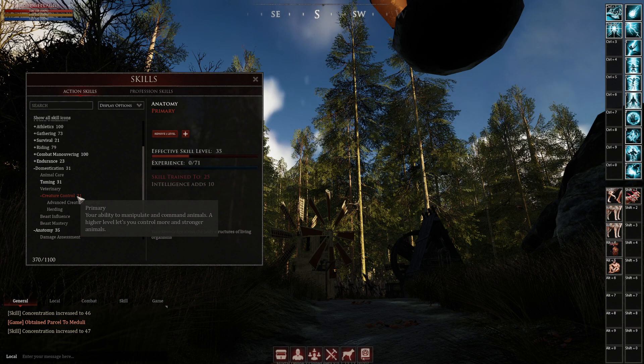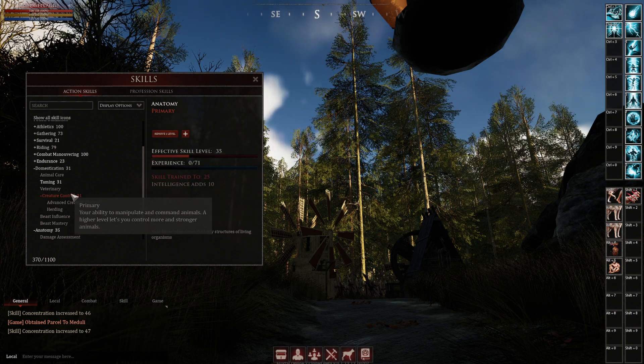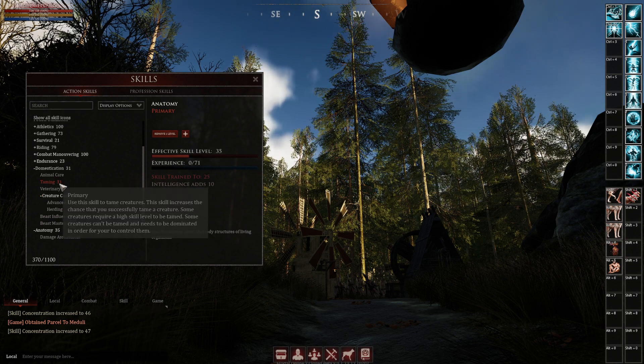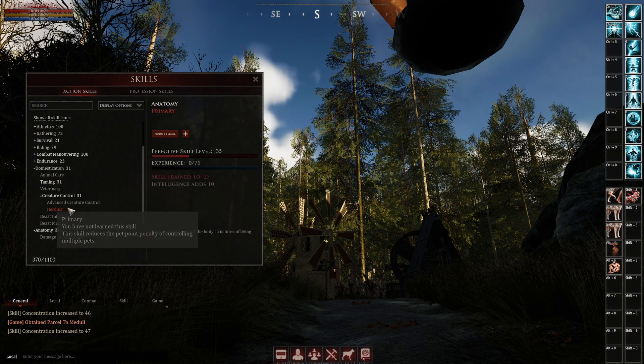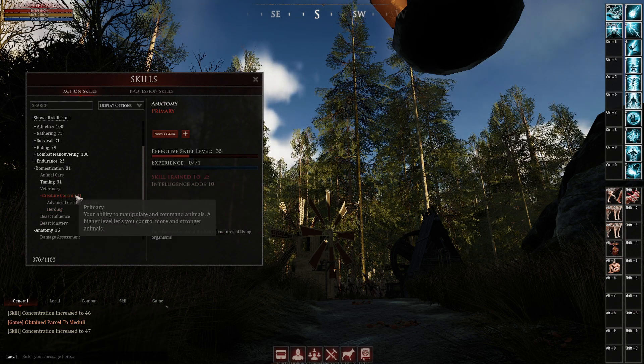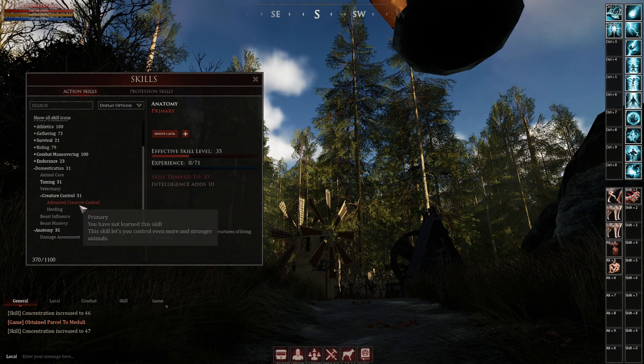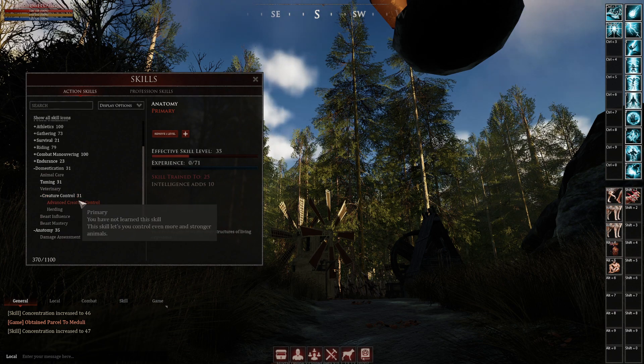Creature control: the more creature control you have, the more pet points you have. I think taming adds to your pet points also. For creature control, for every two points of it, it's one level of pet points. And then advanced creature control gives you even more pet points.